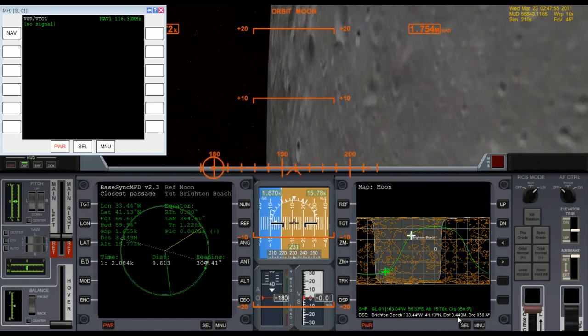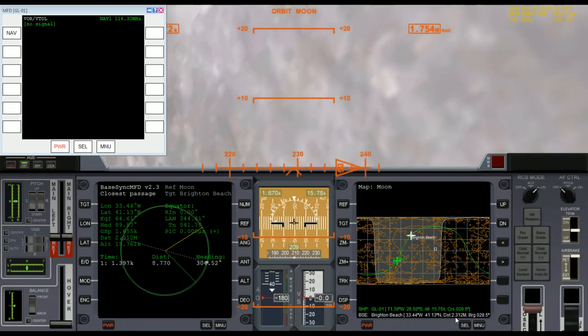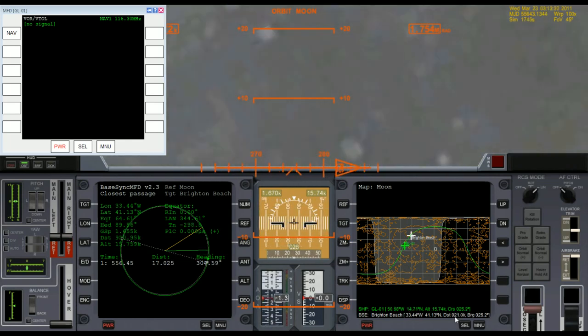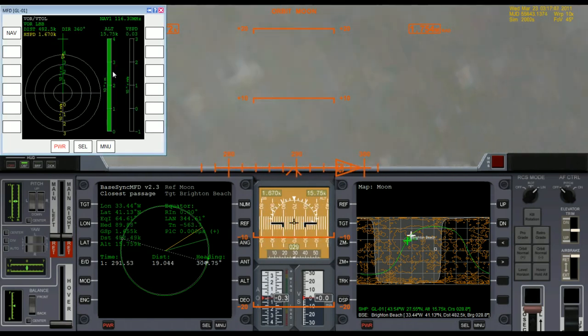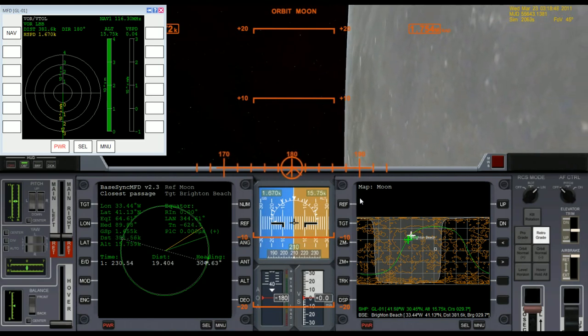Alright, fast forwarding. We should get a signal when we're at about 500 kilometers from the base. Okay, there it is — let me slow down here for a moment. From past experience I know you can get really close to the base before you really need to fire the retro engines, so let me just think about this for a moment.